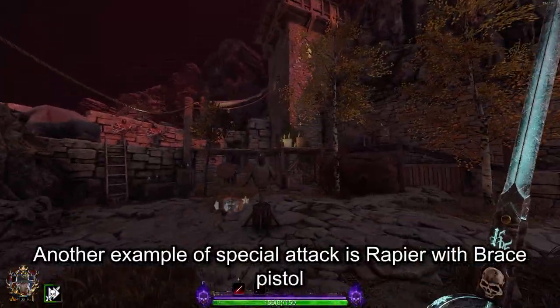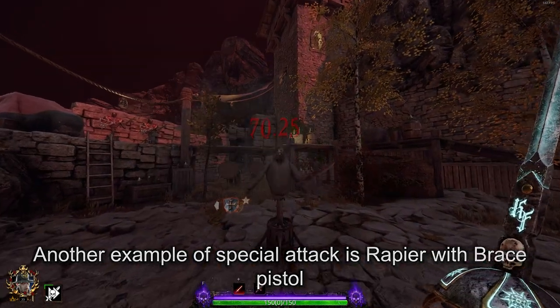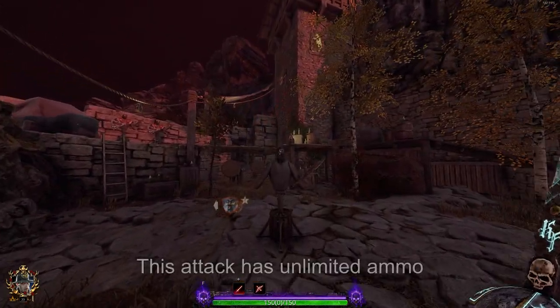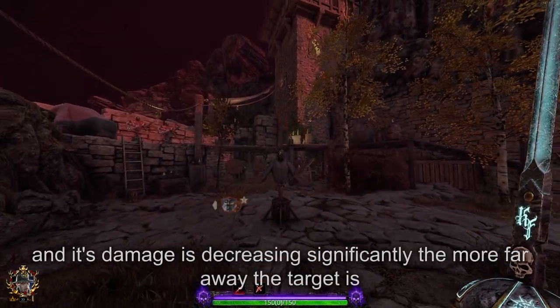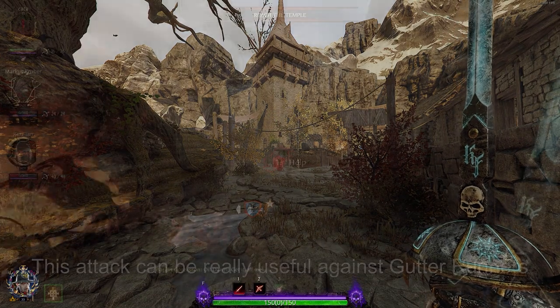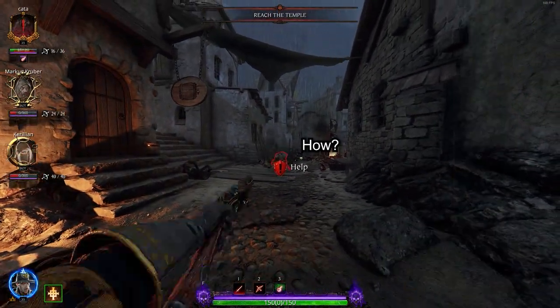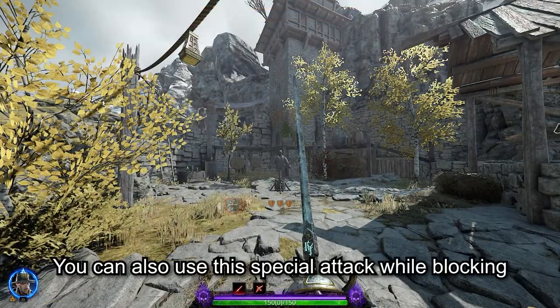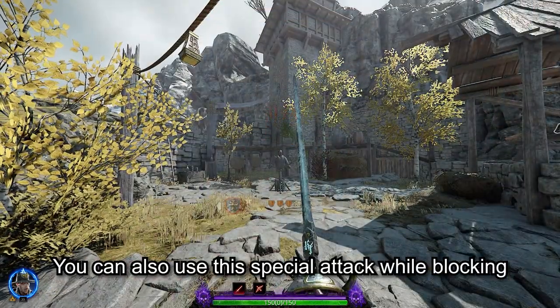Another example of a special attack is the rapier with brace pistol. When you press the middle mouse button, Saltspear uses the pistol. This attack has unlimited ammo and its damage decreases significantly the farther away the target is. This attack can be really useful against gutter runners. You can also use this special attack while blocking.